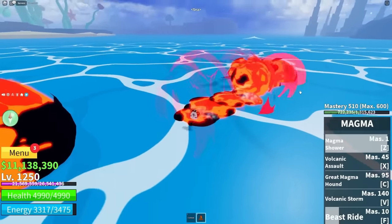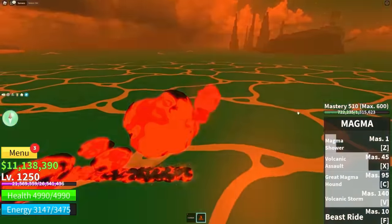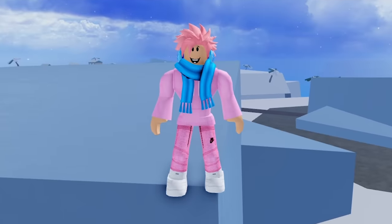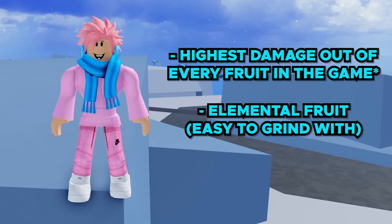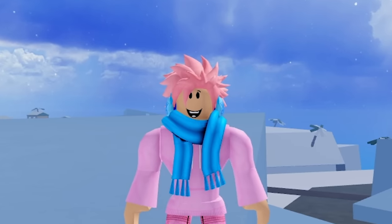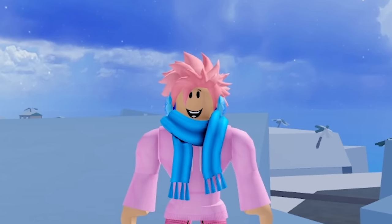A good thing about Awakened Magma is that it's extremely versatile due to its many passive abilities — one of them literally lets the player walk on water, which is just OP. It also has the highest damage of any fruit in the game if you add the puddle damage, and on top of that it's an elemental fruit, making it really easy to grind with. The main drawback is when the fruit is not in its awakened version, so you want to awaken this fruit as soon as you have the chance.